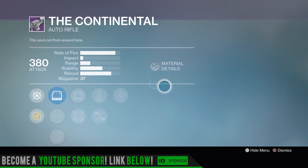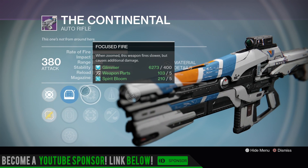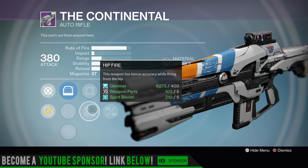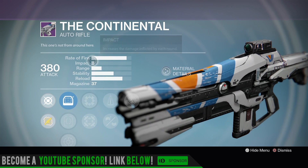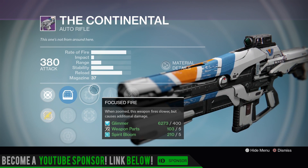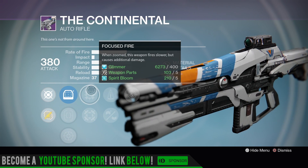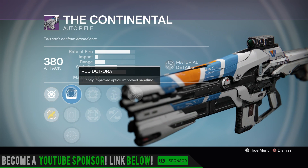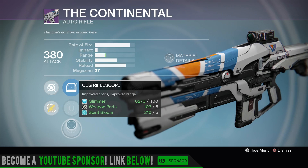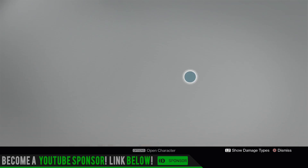Checking out the Vanguard — the Continental has Persistence on it and you can go with Focus Fire or Hip Fire. Go with Focus Fire if you want, or Hip Fire for the rate of fire boost. You got Perfect Balance and Persistence, so this thing is going to hit pretty hard in PvP. Decent for PvP, not bad for PvE. Red dot, Quick Draw, and the OEG rifle scope.